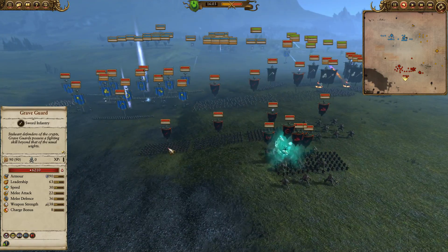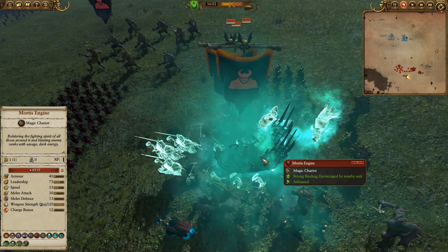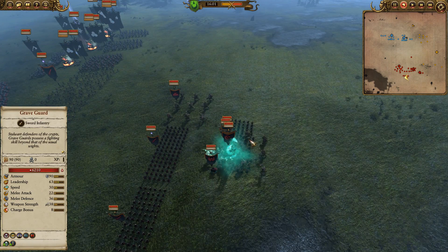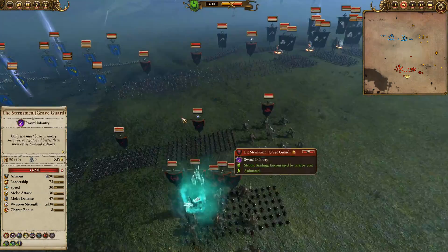In the back they've got a vampire counts force with the mortis engine, so this is going to be pretty punishing for us. It has the ability to regen a lot of its units, and with crypt horrors and a lot of units this has the potential to turn into a pretty deadly blob — this could get devastating.